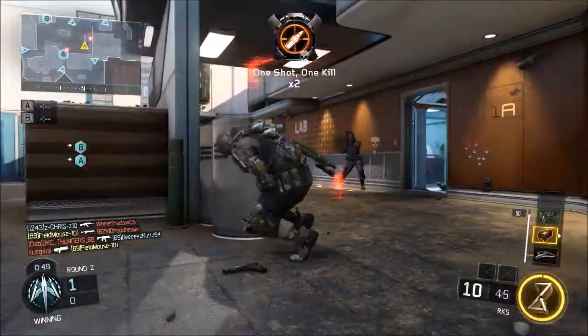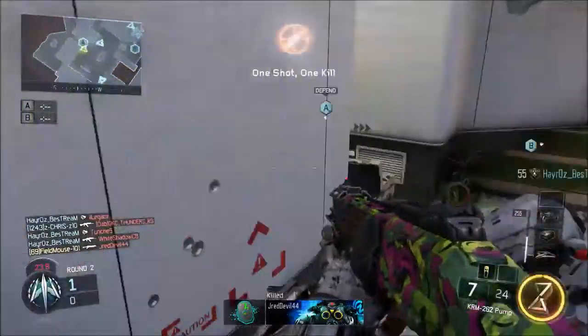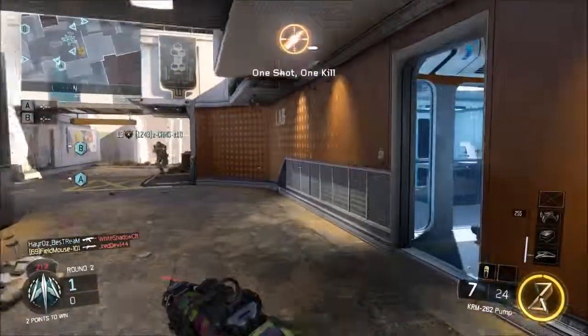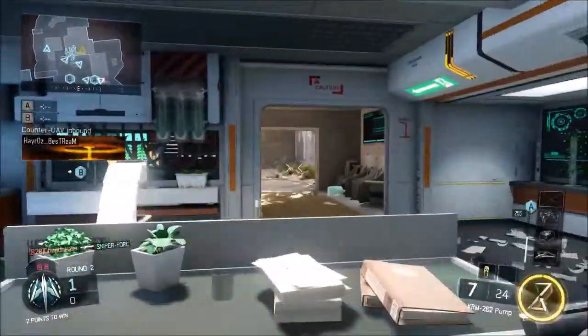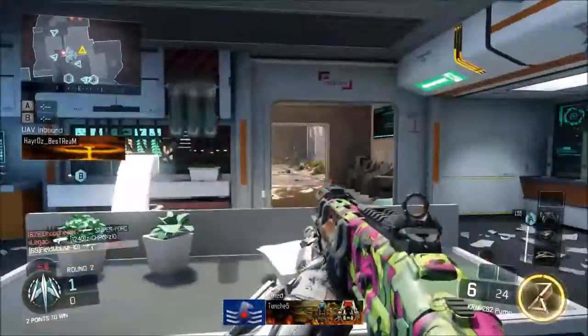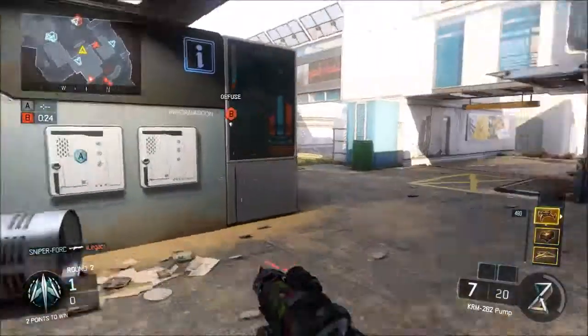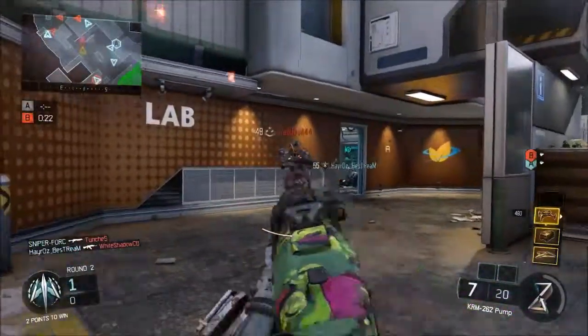You can put in work with shotguns on this game, you just have to do it on small maps. I'd suggest Combine and Nuketown. Nuketown you're gonna die a lot just because it's Nuketown, but if you come to Combine and want to have some fun, put on the KRM — it's a monster.